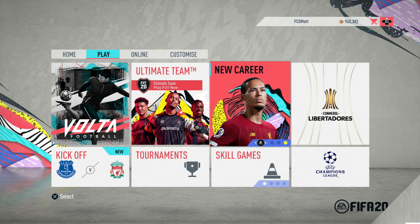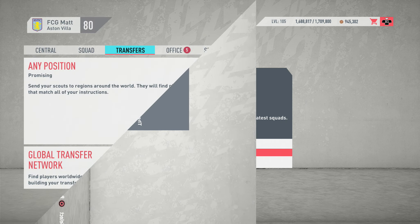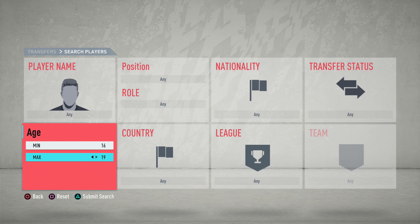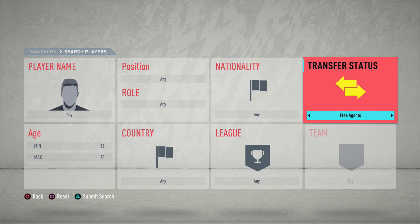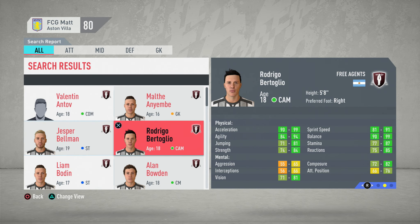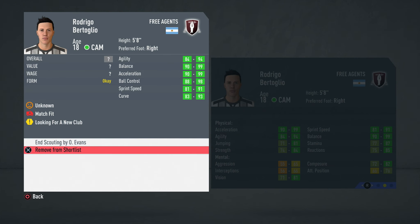Once you've moved all your icons into the free agents, it's now time to start a new career with current squads. Once you've started your new career, the first job will be to go into search players, set the age range between 16 and 20, go over to the transfer status and change that to free agents, and then search. The easy way to spot an icon at first glance without even looking at the nationality is to scroll across and see how good their attributes are.